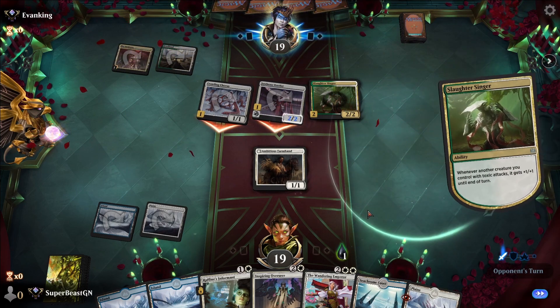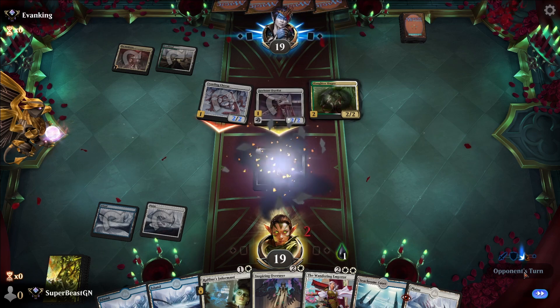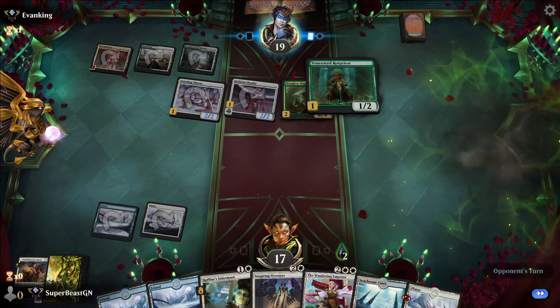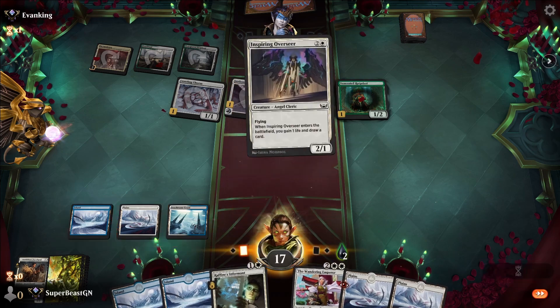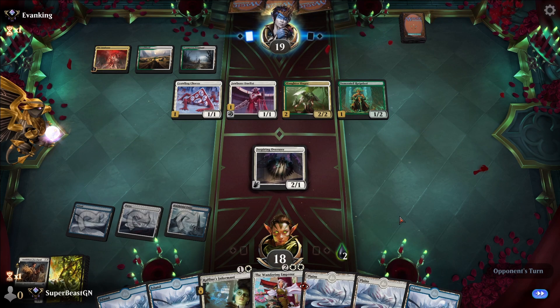I'm not too worried about the health right now. Might as well just block that one. Venerated Rot Priest — give me a Depopulate! No Depopulate. A Depopulate on my next draw would be great.